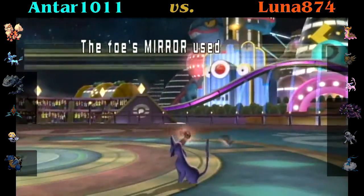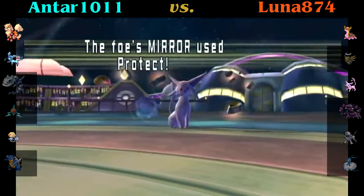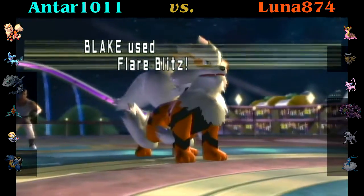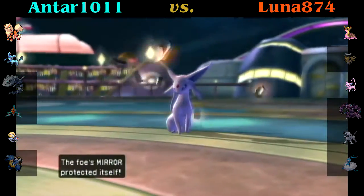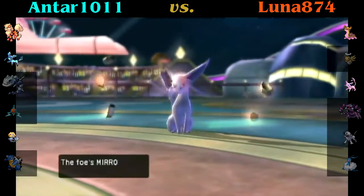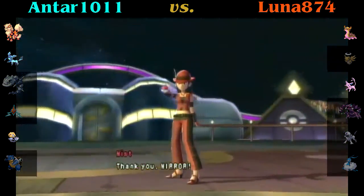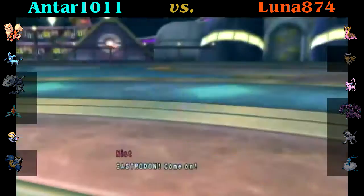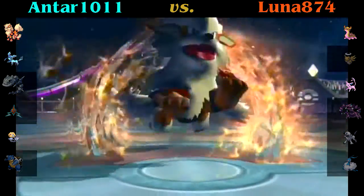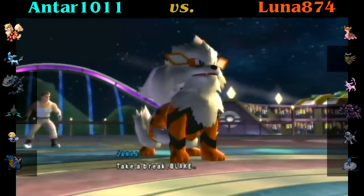I was very surprised that his Espeon didn't outspeed me. He's showing he's a support set — he goes for Wish. Now he goes for Protect just to see if I'm gonna attack. It's a waste of a Wish because he's basically at full health with Leftovers. Now he goes out and withdraws. I'm going to go out into Gastrodon predicting the Flare Blitz — that's a good prediction. Going for the Flare Blitz, it's not gonna do very much. I was hoping to get a burn, but I did not get a burn.